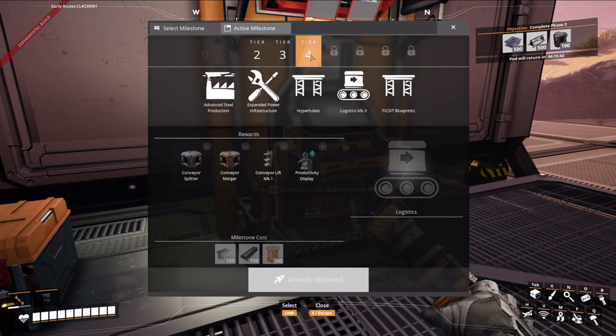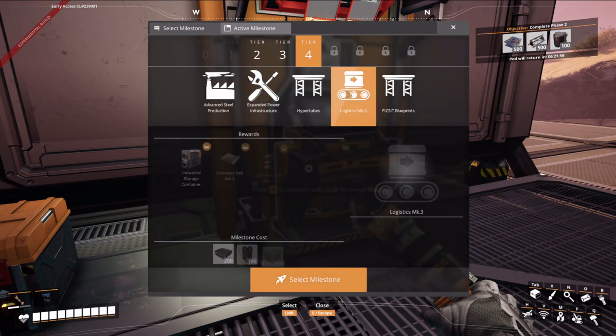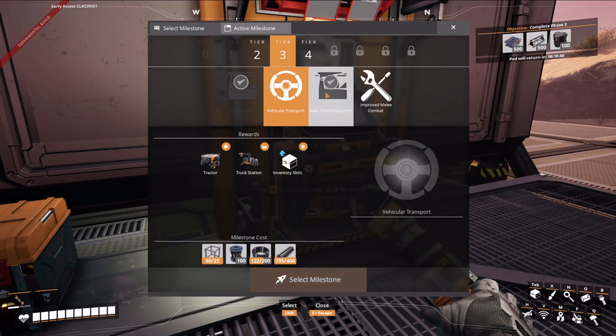Once you get basic steel, I recommend going for advanced steel, because that can open up logistics. And then you can look at vehicle transport — I don't know if coal works with vehicles, but if it does I would suggest getting a coal plant, hooking it up to vehicle transport, and start transporting with this. I might actually go for that and test it out — I don't know if I'll have the time for it or not.